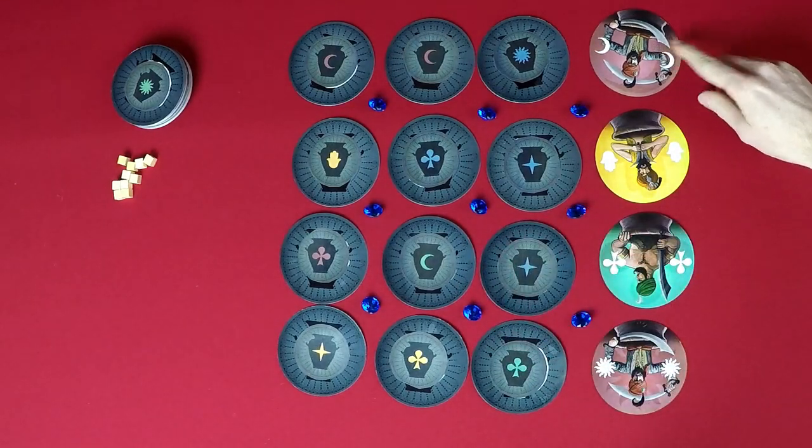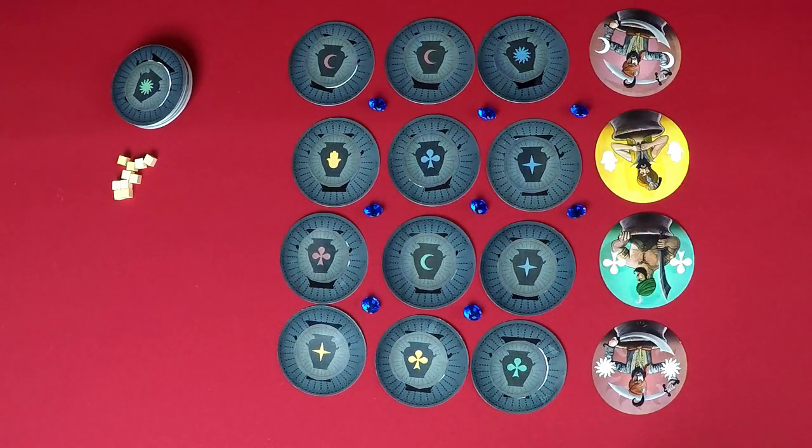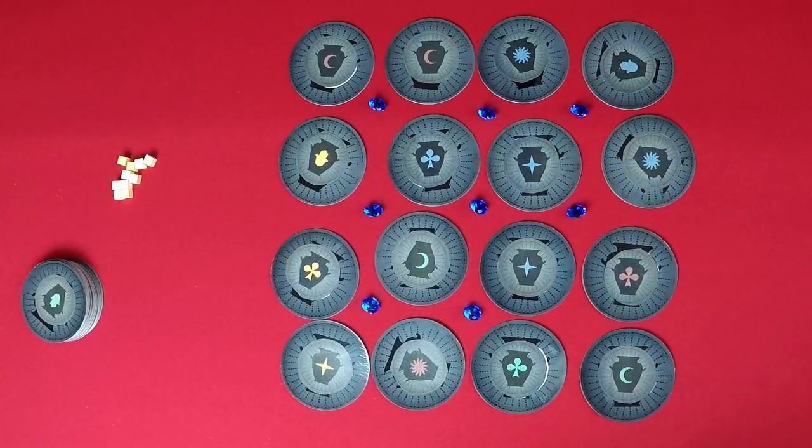If you're correct, you get a sapphire. If you're wrong, you have to take an evil eye token, which is basically a negative point at the end of the game. There are 5 different types of special cards, and they act differently if you glimpse them or if you play them from your hand.